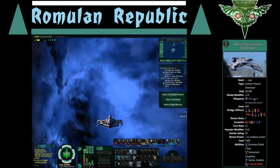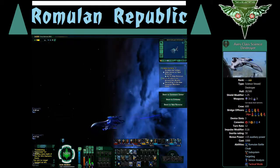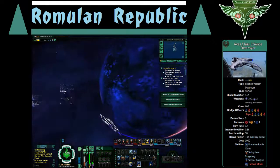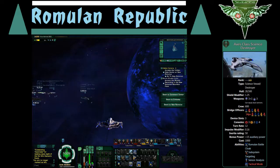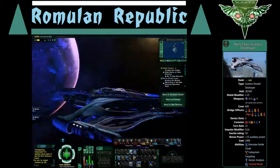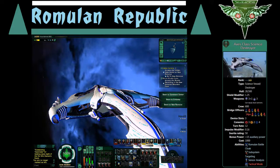Let me start moving so you can see how well this turns. It's like flying around the Defiant or something — it's very nimble. If I hit my right power to engines I can do donuts. She can move when you need her to.